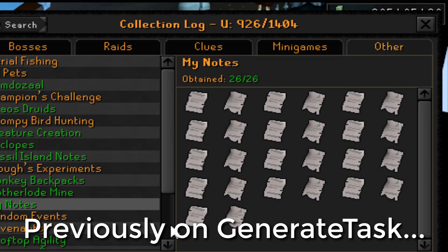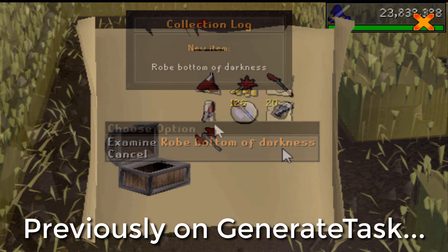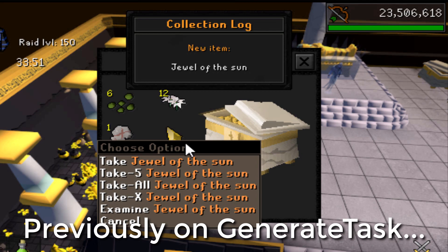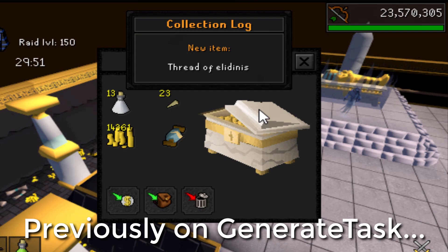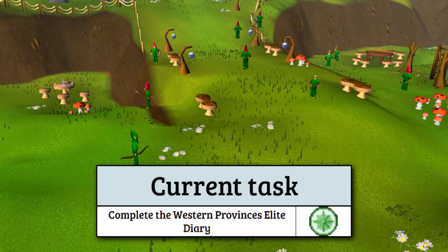In the previous episode of Generate Task, we started off completing the My Notes page on the log with the final two ancient pages. We then went on a clue streak, first getting a hard clue unique to finish off a task of five new uniques. We then got a master clue unique, and another master clue unique task right afterwards, on which we also passively completed Sarachnis with the Jar of Ice. We finished the episode with the first two items from Tombs of Amascut — the Jewel of the Sun and the Thread of Elidinis — which caught us up on the hard tier task progress. Today we are starting things with the second elite diary on the account, being the Western Provinces diary.